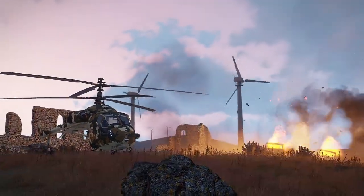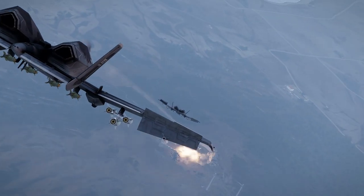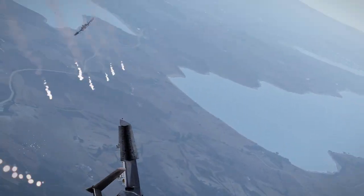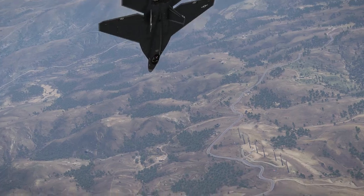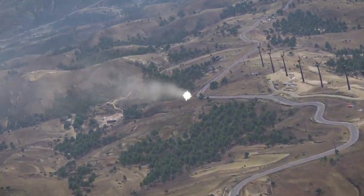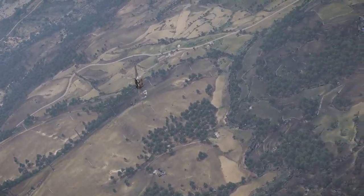FFARs come in pods of multiple rockets, and although they're unguided, they can be fired with fair accuracy from several kilometers away thanks to the presence of a continually calculated impact point on the heads-up display. Heavier vehicles such as tanks are the domain of anti-tank guided missiles, or ATGMs. These can lock on from kilometers away, and will accurately guide to their target and generally knock it out in a single good hit.